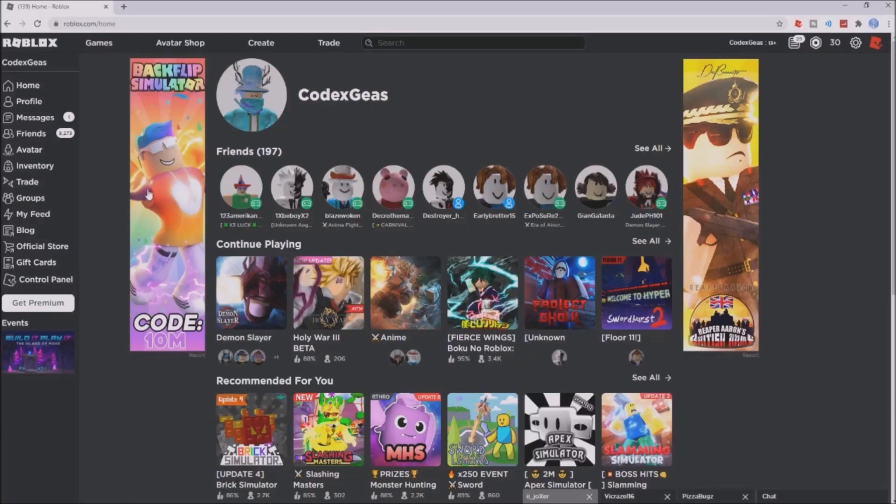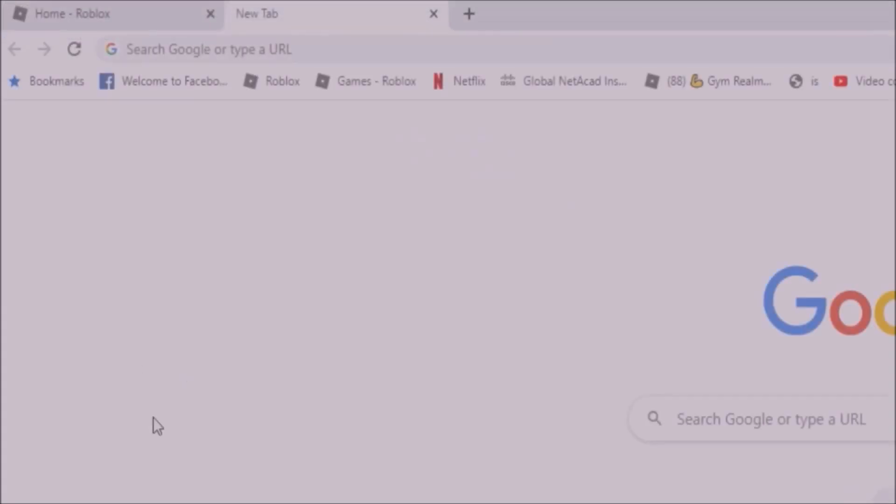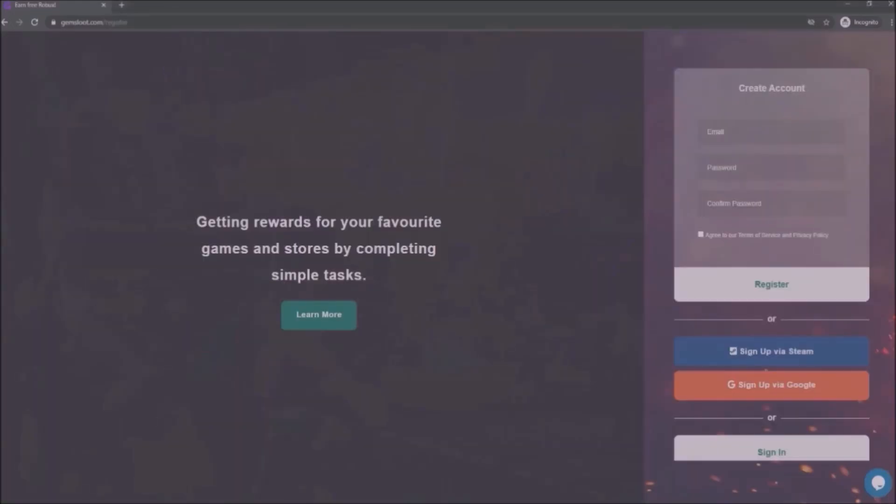Hey guys, do you want free Robux? Well I have this for you now. Click the out tab, then go to the link GemsLoot.com, then click 'Get Started'. I suggest you create an alt email to make an account.